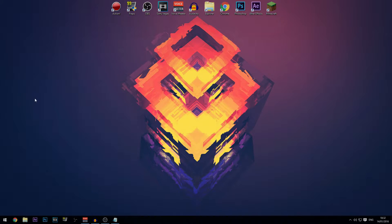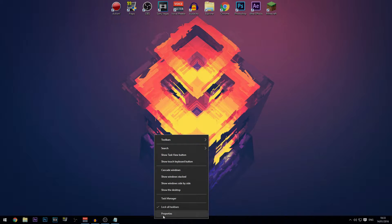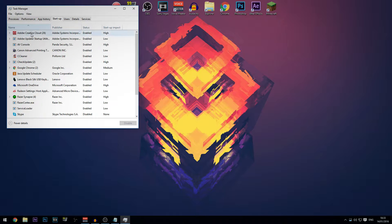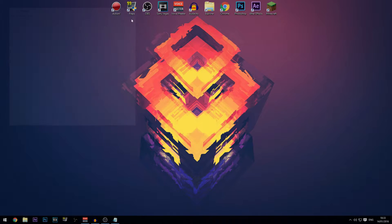The next thing is to disable unnecessary startup programs. In Windows 10 you'll need to go to Task Manager — right-click the taskbar and select Task Manager, then click on the Startup tab. You can sort by impact and disable programs. If it says 'High' impact, disabling it will help the most. If you don't know what a program is, search it up before disabling.